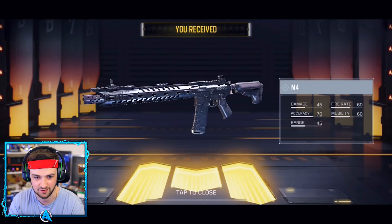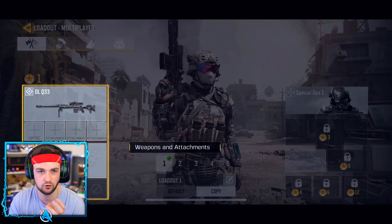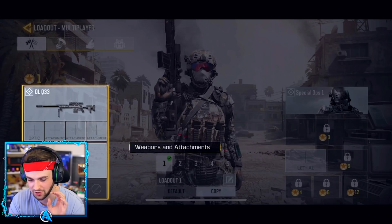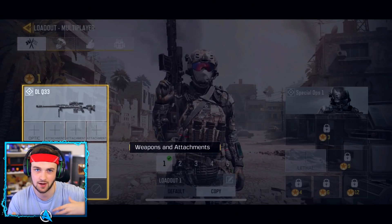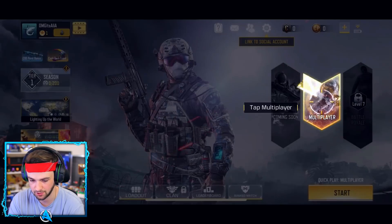Look at this — you can buy and customize weapons. Got my very first weapon! You've got a full create-a-class system within the main menu that you can set up and go into any multiplayer game you want. Got my M4 set up now. Multiplayer — let's go!